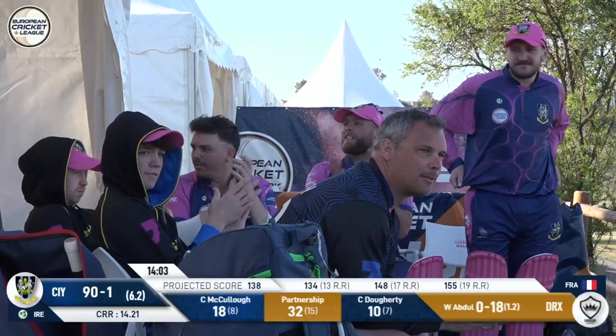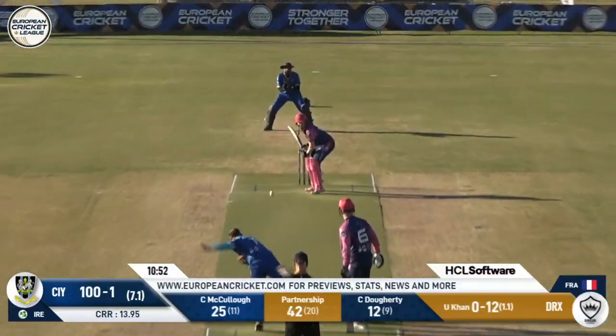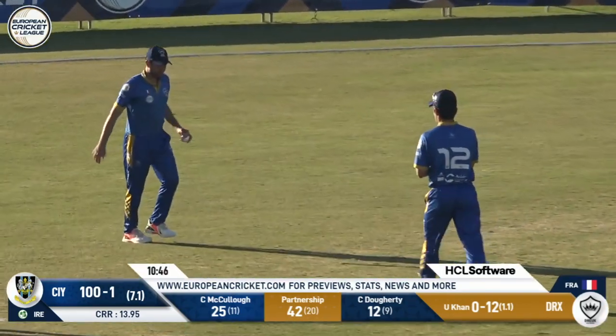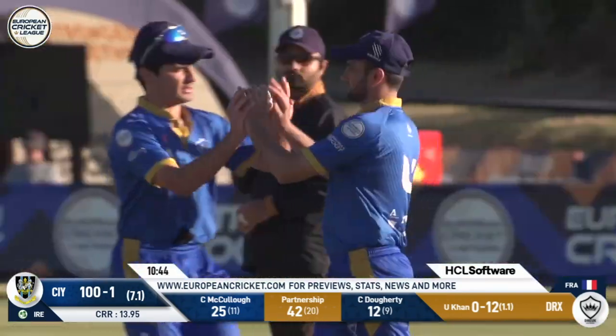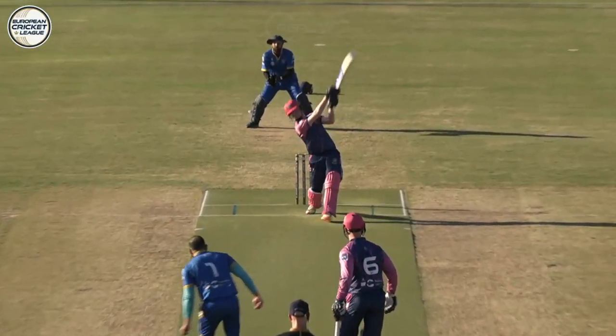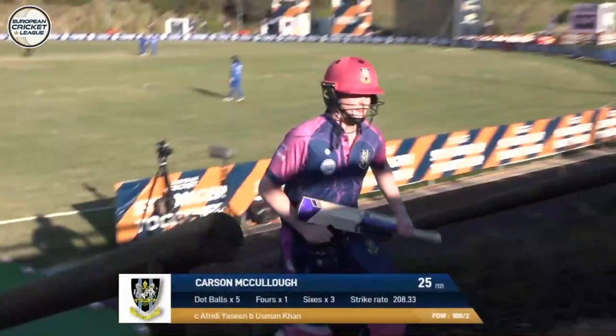This hit should be gone — fairly simple catch and taken, so something had to give eventually. McCulloch has been pretty good — a good impact innings from him, 25, but he falls. Once the three figures were achieved, it's 100 for two.